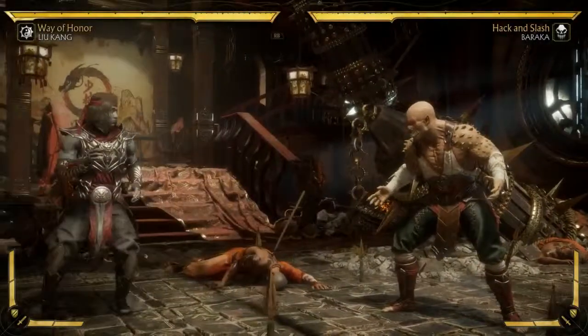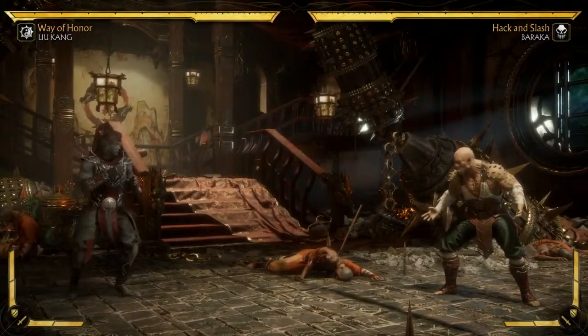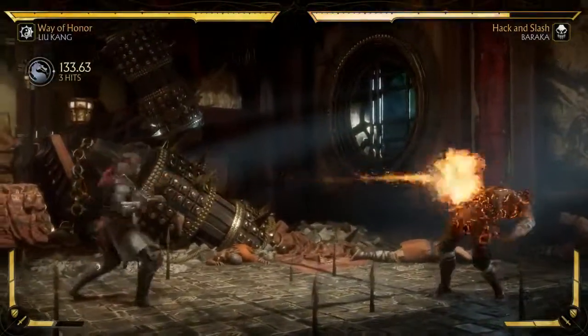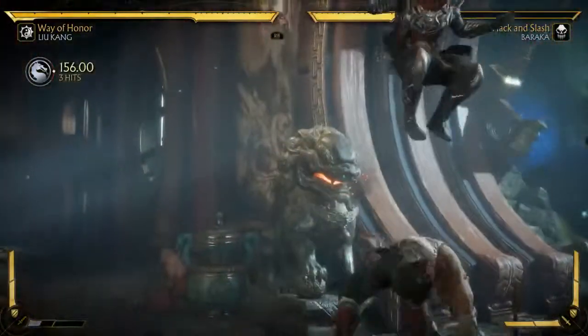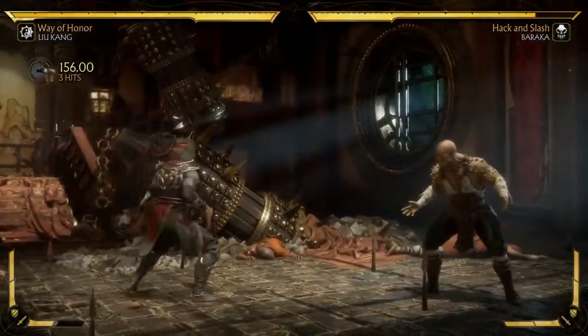His base loadout for special moves is exactly what you'd expect — it's straight up classic Mortal Kombat 2. He has a really good fireball; you can amplify it and it's super fast, good damage. Flying kick's back — it's what you expect. The amplified version is sort of new; he does this cool flip. It's a great combo ender and a great check from full screen.